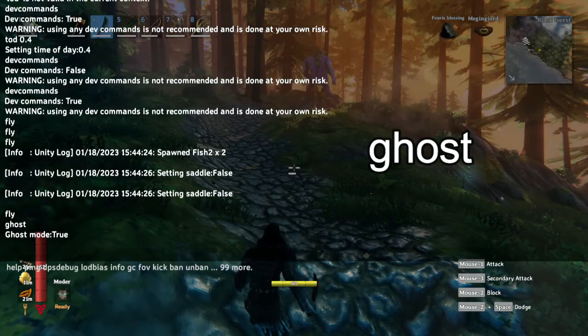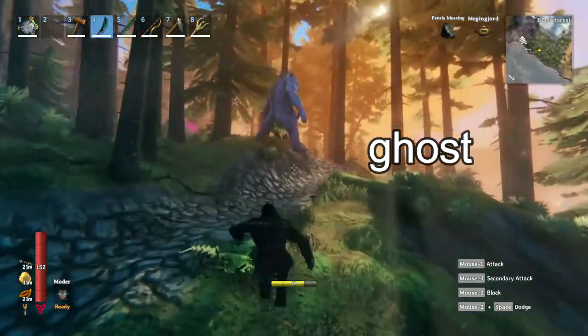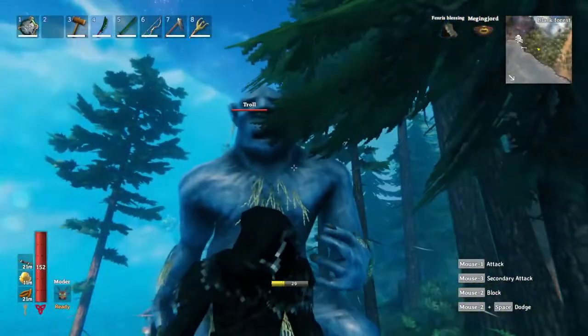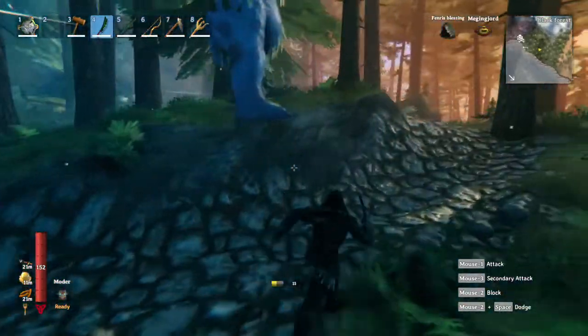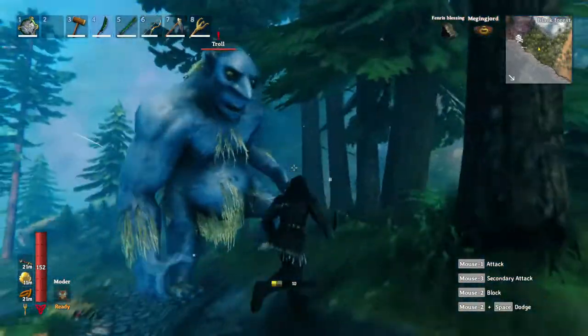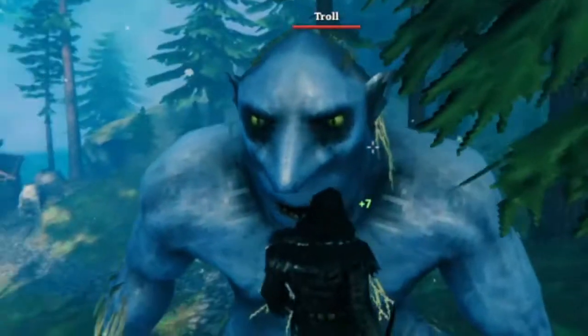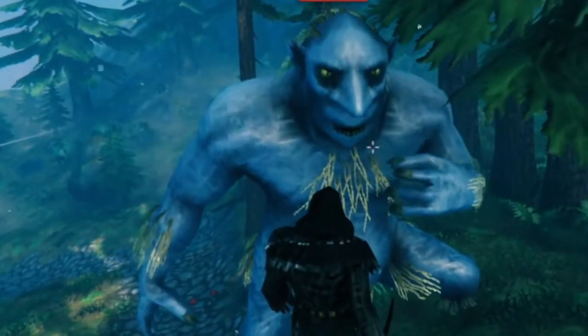When you type ghost, you're invisible to enemies. So now that I've typed ghost, I'm not flying anymore, but you can see that nothing can see me. This is ghost mode. You can even see him sniffing right in front of me — how expressive.